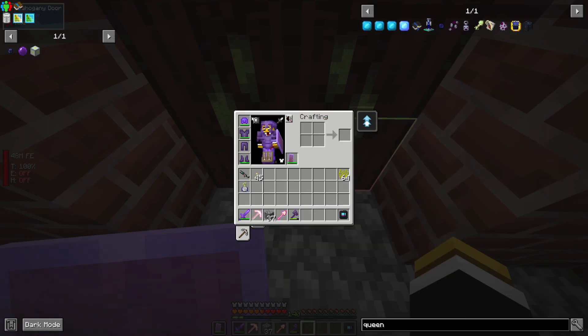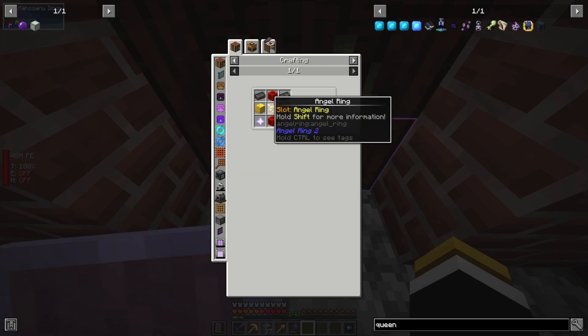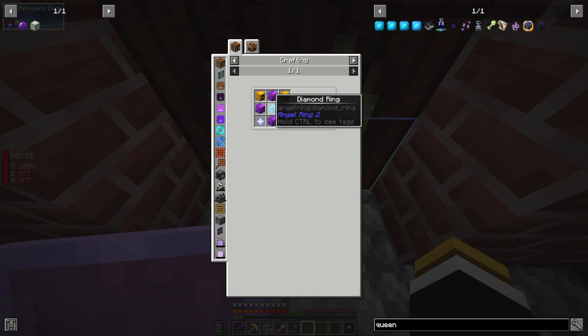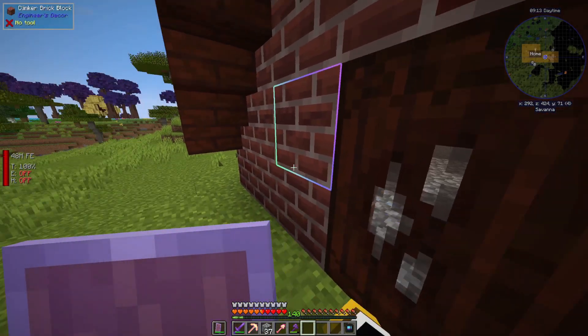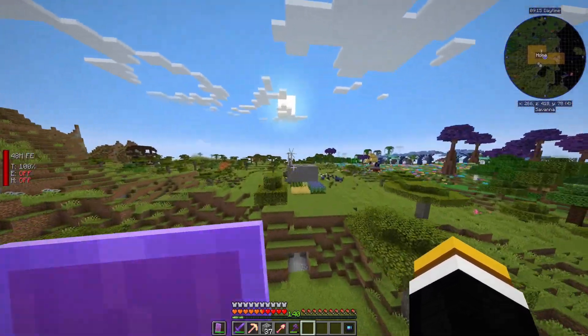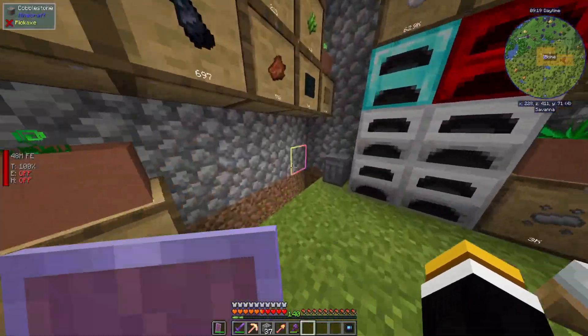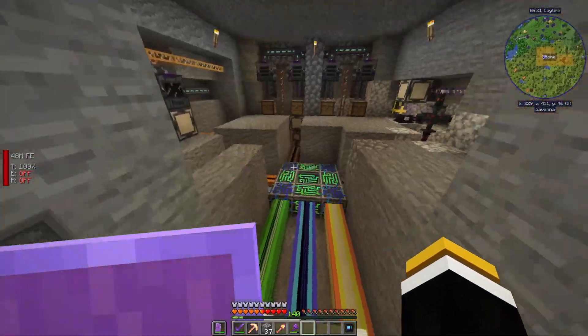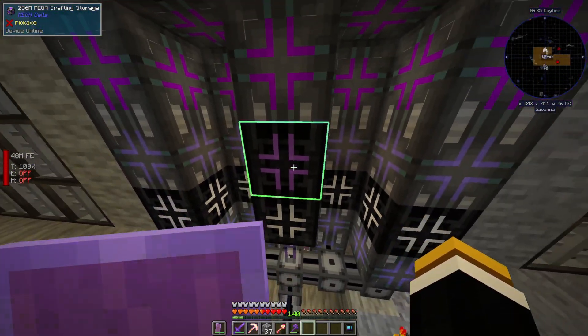I also made an angel ring, which gives creative flight. It's made like this, and then upgraded so it uses power instead of XP. We have creative flight now instead of the jetpack — it's a little slower but that's okay.